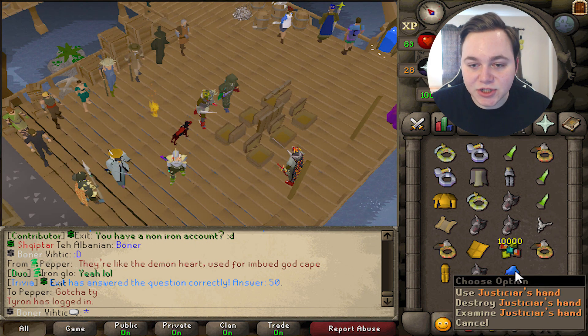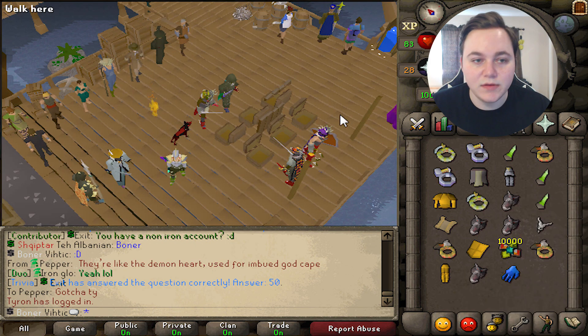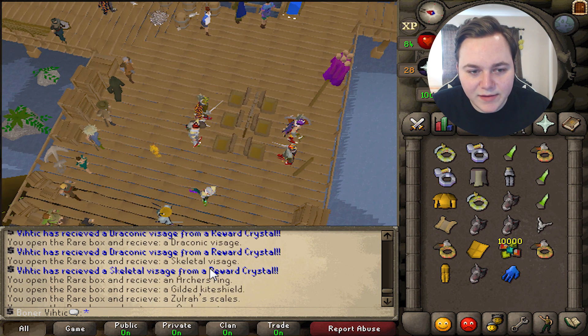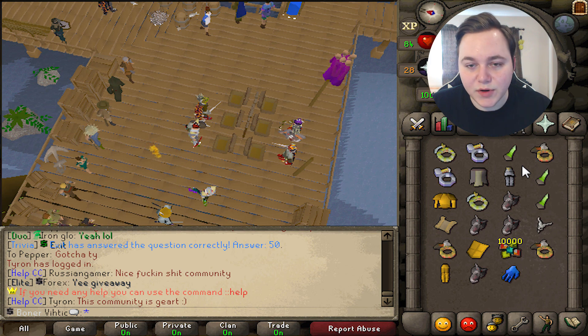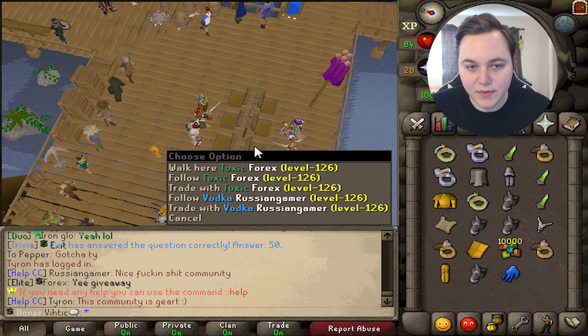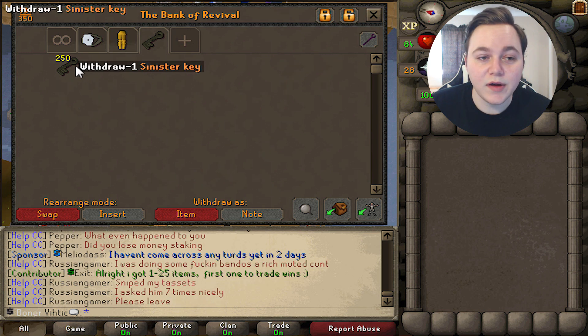Oh — there's all this new stuff I don't even know what it is. These are actually for the new imbued god capes — I'm guessing this is Guthix, maybe Saradomin. It was rare enough that I'm telling everybody. These are the first ones I got out of all 250 and I got four of them, so the odds on that are crazy. We also got bandos tassets and I think we almost got a full Armadyl set too.